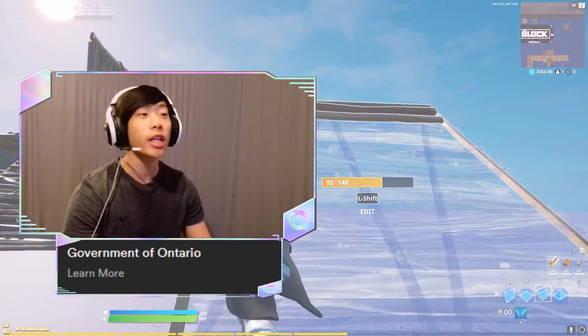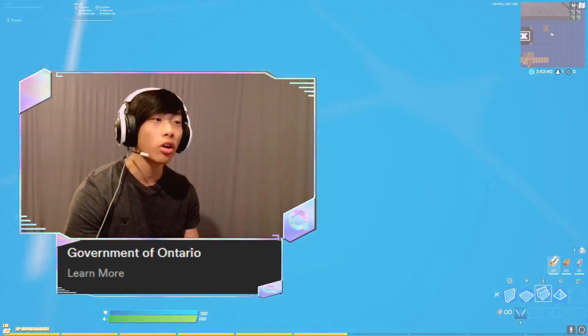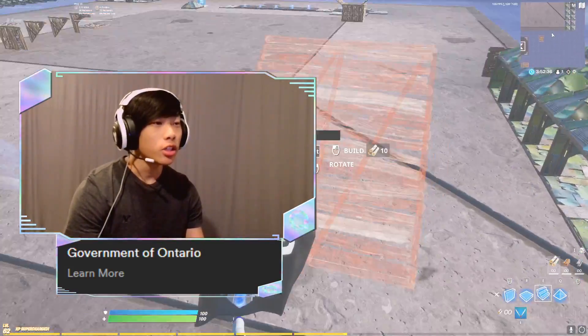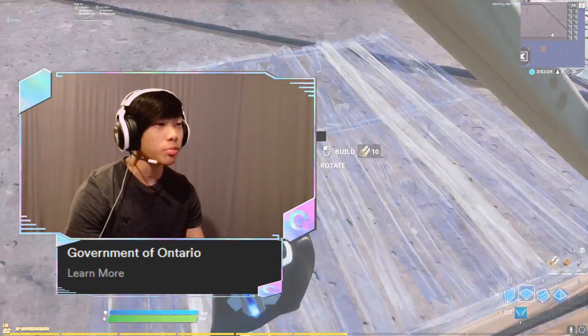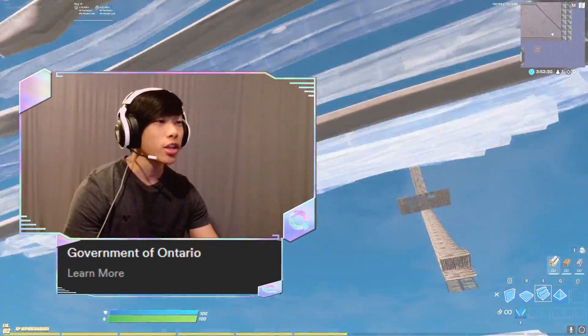All you got to do is just build and pretend you know what you're doing. For example, I'm pretending I know how to do 90s. Once you've got all this down, you should be good to go. Because honestly, just pretending you know how to play a game is perfectly fine — because once you have the confidence to actually play the game, then you're good to go.